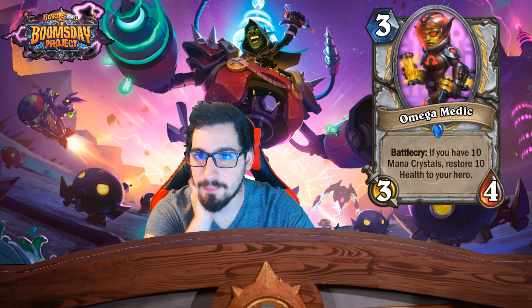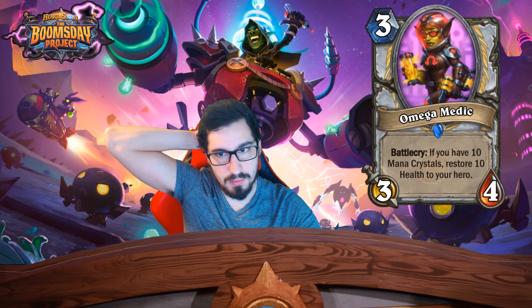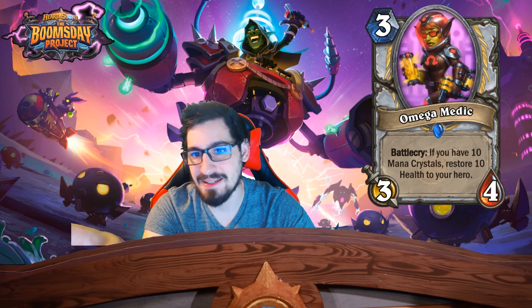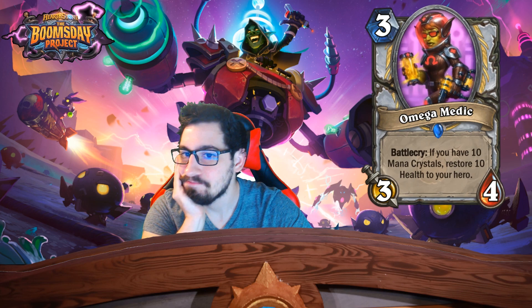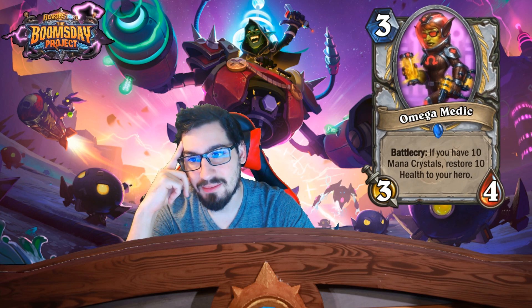Omega Medic — I don't like this card at all. Three mana 3/4, battlecry: if you have 10 mana crystals, restore 10 health to your hero. If you're at 30 life this does nothing. This is only good if you're playing an aggro deck and it's turn 10 and you need to heal. Maybe it's okay in a combo deck — like against combo Priest who's getting ready to Mind Blast you down — then you can heal for 10 and get out of range.